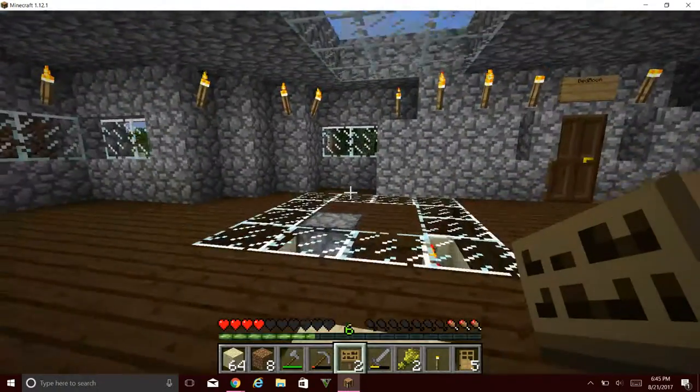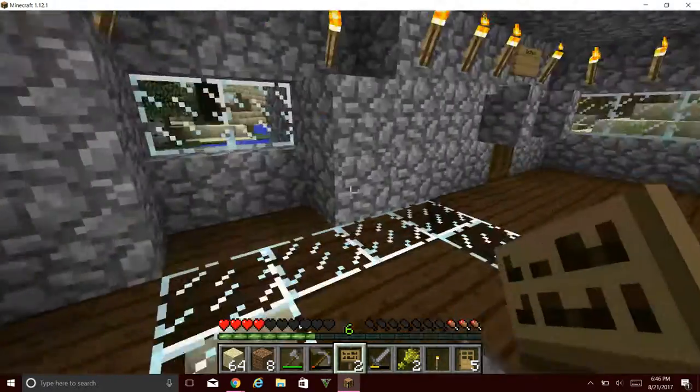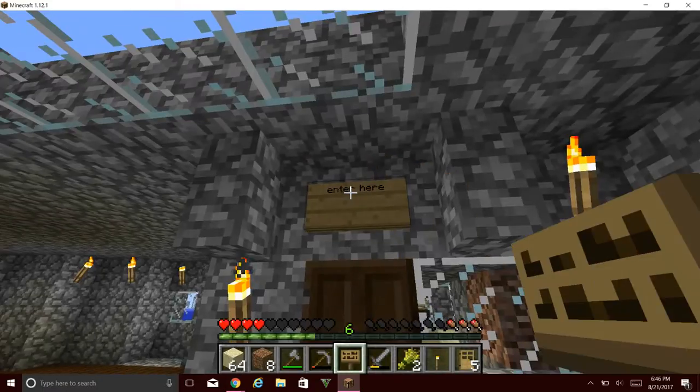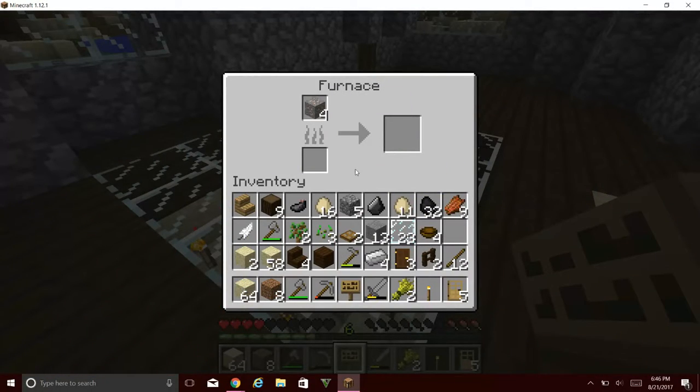Tell me in the comments - should I expand more of the tunnel or should I build an underground storage area? I feel like there should be a door here. I don't know how to spell 'entrance' but let me name it. Let's put the iron in the furnace here. I'm not going to waste my coal.